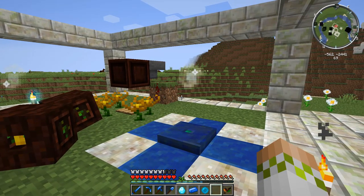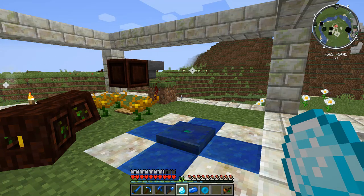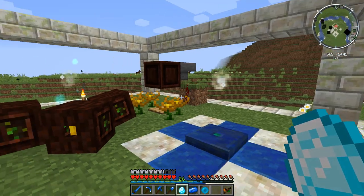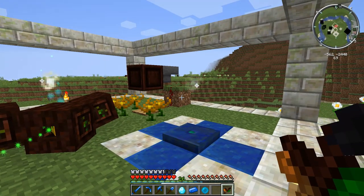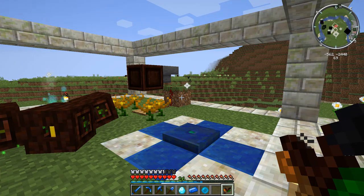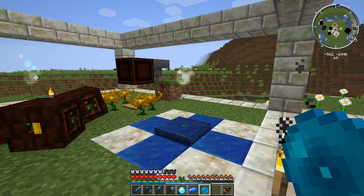An important thing to know: once you've thrown down your Mana Pearl, Mana Steel ingot, and Mana Diamond and the process begins, you cannot pick any of these up. If you do, the process will stop and any mana you've put into it will be voided. If you don't have a ton of mana to go around, you really need to make sure you're not losing out on it, because even if you're half a second from the Terra Steel being made, you're going to lose almost half a mana pool. So stay as far away as possible so you don't accidentally pick the items up.